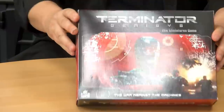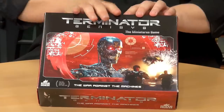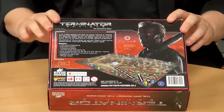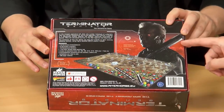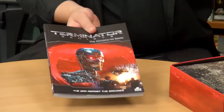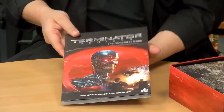Kicking off, I just want to show you the actual box art. It's a good-sized box with classic artwork on the front, and on the back you get a good idea of what's in there — all the tokens, the miniatures, and the battle mat. Without further ado, let's get stuck in. Opening up, the first thing coming out is the rulebook.